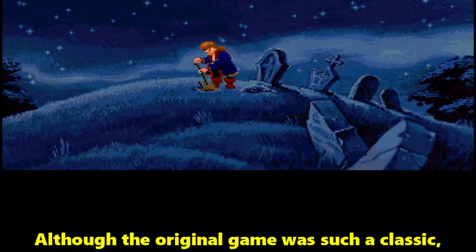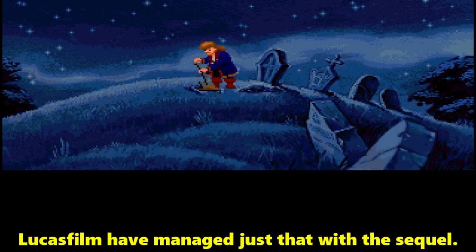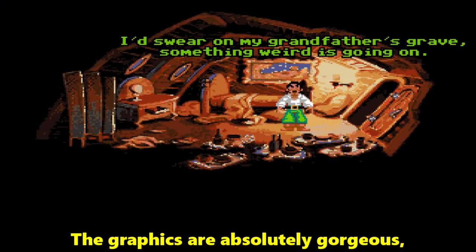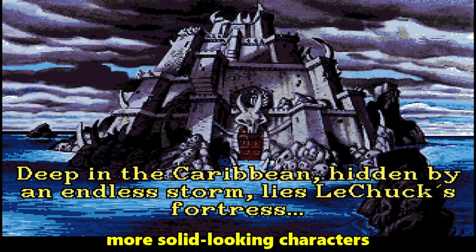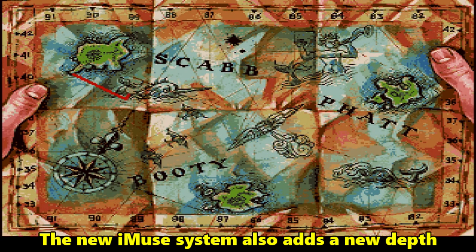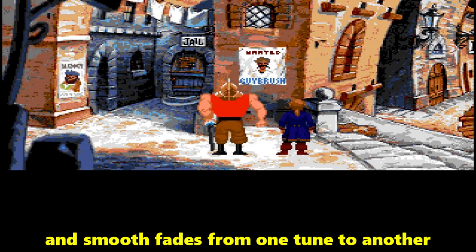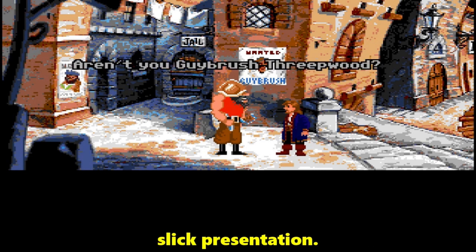Although the original game was such a classic and consequently difficult to improve upon, Lucasfilm have managed just that with the sequel. Believe it or not, the game is better on every level. The graphics are absolutely gorgeous, with exquisitely drawn backgrounds, more solid-looking characters and greatly improved animation sequences. The new iMuse system also adds a new depth of feel to the game, with sound effects, atmospheric music and smooth fades from one tune to another, giving the whole game an incredibly slick presentation.